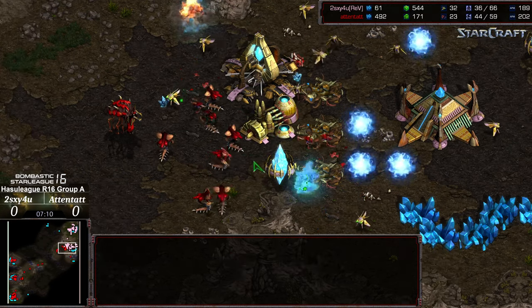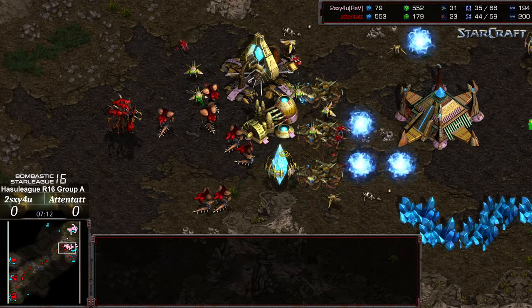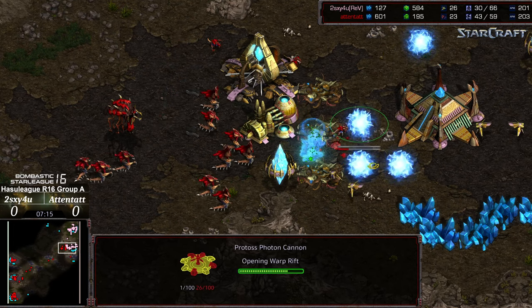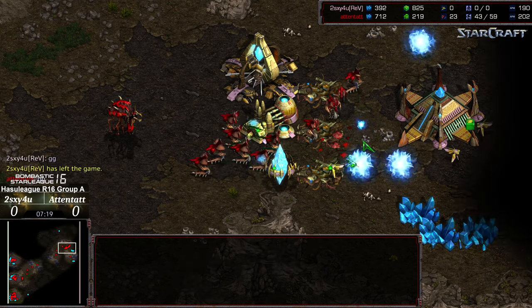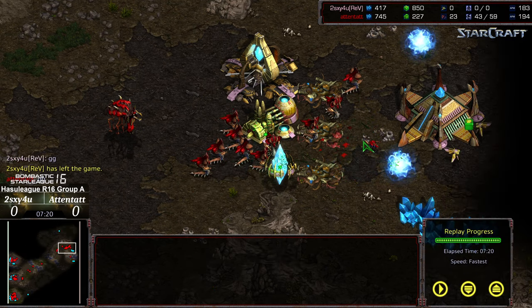More reinforcements moving up for Atentat, and it looks like he is going to get yet another solid victory off early aggression. GG — oh man. Small mistakes can cost games at this level. Hope you guys enjoyed it. If you did, please give a like, subscribe, share with a friend, advance the cause of Brood War. Thank you for listening.